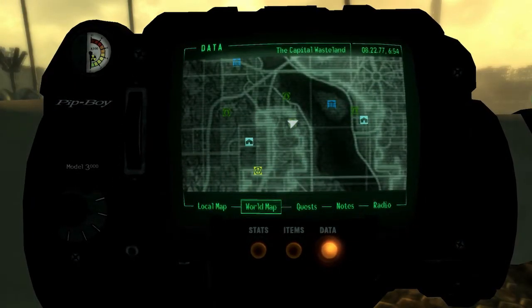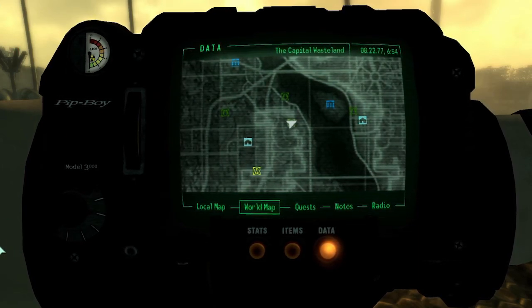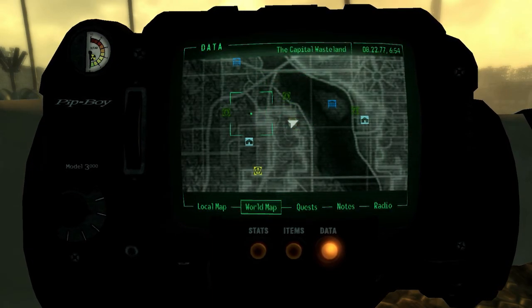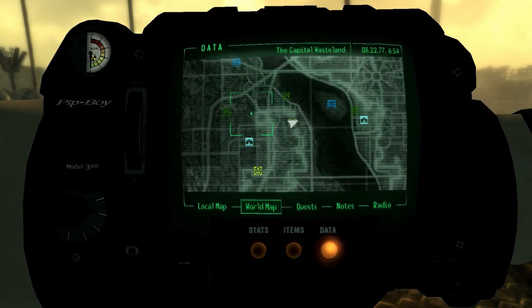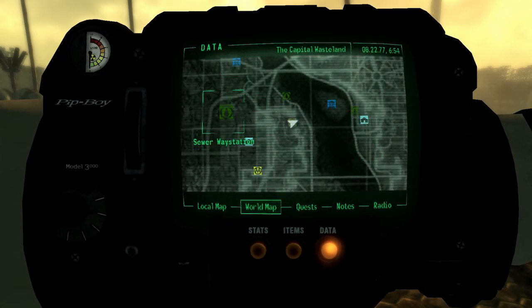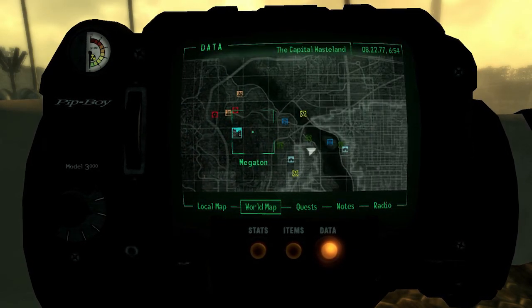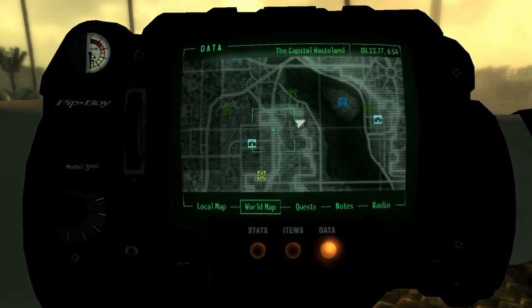You might notice I have a new black Pip-Boy. I like this one better because it's higher quality, and I have colored icons. I tried a bunch of different world map changing mods, and none of them worked until I went back to the original one that I knew worked, but this one only changes the icons to colors. I'd still rather have colored icons than nothing, so this is like the only one I can get that works.